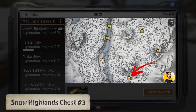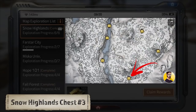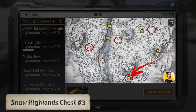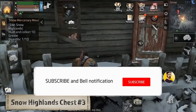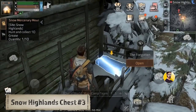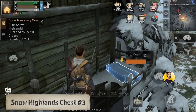Chest number 3: The next chest can be found in a tree house. There are actually 4 different spots with tree houses in the Snow Highlands, so if you don't find the chest right here try the 3 other locations. As soon as you find the tree house all you have to do is climb up the ladder and check out the outside of the building. A lot of people think the chest is located inside the tree house, but it's not.